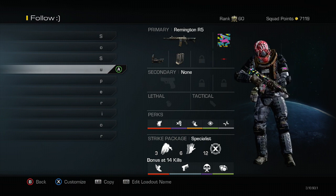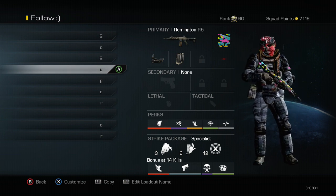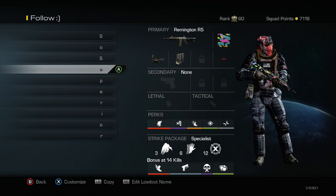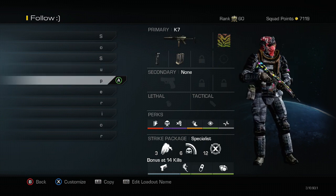This is a Remington KEM strike class. The Remington has pretty bad iron sights and a very small magazine, so Extended Mags is almost a necessity. But it has very low recoil so I don't really need Grip. That's my Remington class. You can always swap Stalker for Quick Draw — that's kind of personal preference.